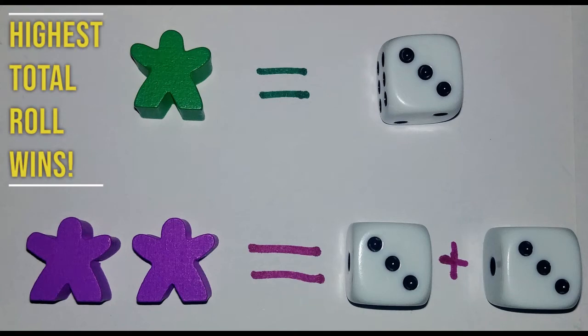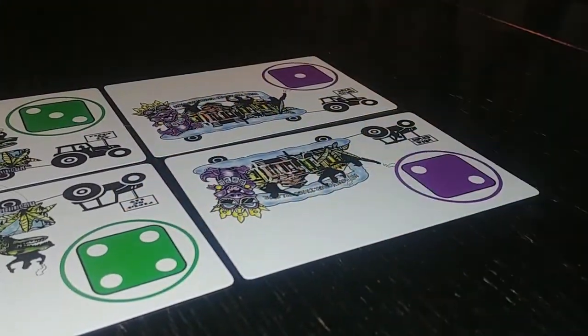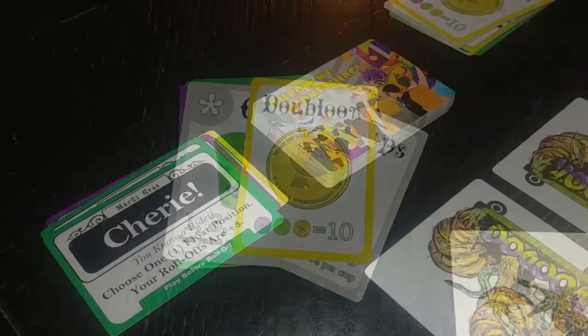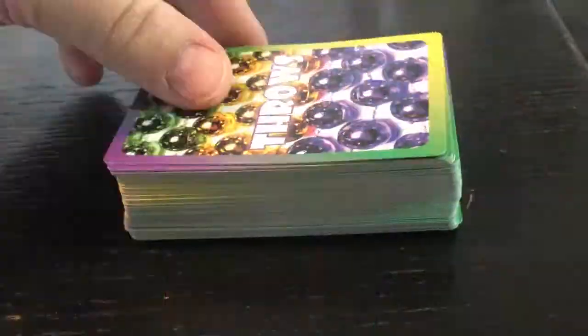The highest total roll wins all those throws. The losers each draw a Throw Me Something card. Then you retrieve your meeple. Repeat for each float position. Discard unclaimed throws and any played Throw Me Something cards, then deal two throws to each float position. Keep playing until the throws deck is gone, then tally your score.